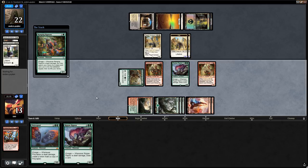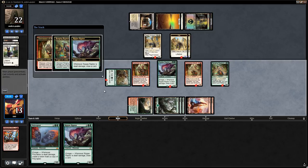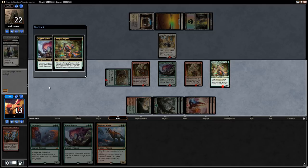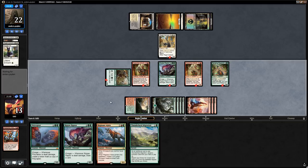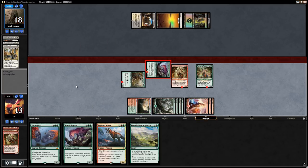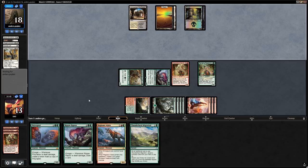We click Ranging Raptor trigger first so the Ripjaw Raptor ability resolves first. Draw the Regisaur, then search a land — get a Mountain. Trigger once again — now get the land before drawing the card: get a Forest, then draw the card. We get to attack with Ripjaw Raptor and also the Forerunner — fine trading for the Caracal. Opponent falls to 18. We have a very good hand as we can go with the Polyraptor combo next turn. If we had more mana we could play Regisaur and Polyraptor in the same turn, give all the tokens haste, and kill our opponent on the spot.